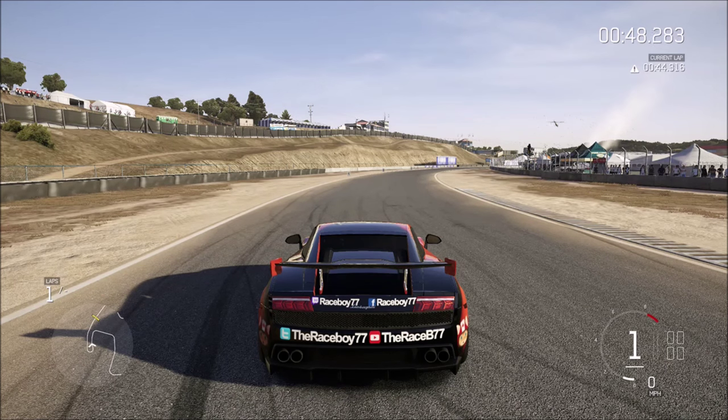The way to look at it is your entry is just your entry into the corner, but your exit is the exit of the corner along with everything straight after it. You want to get as much drive out of the corner as possible because you want to have as much speed on that straightaway coming up. Your corner entry kind of messes with the middle of the corner a little bit, but as long as you have a good exit, you will be doing well.